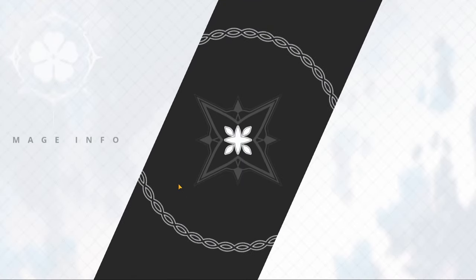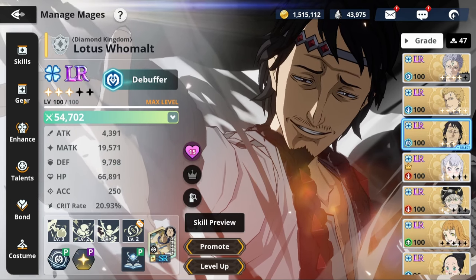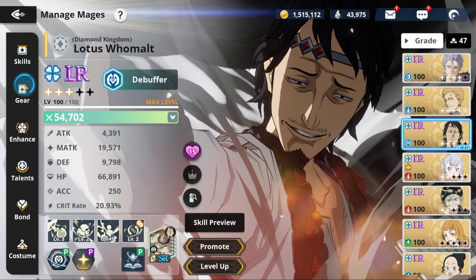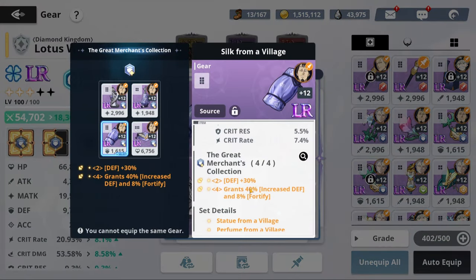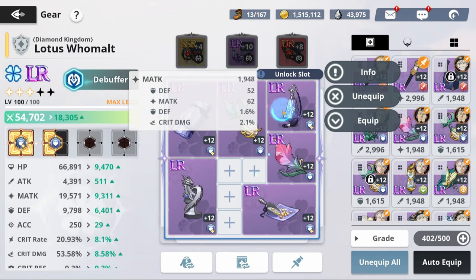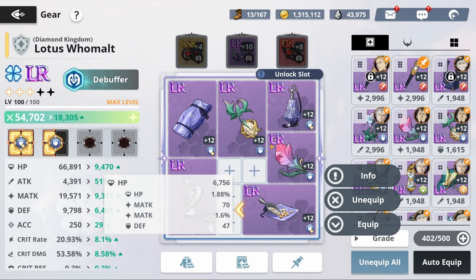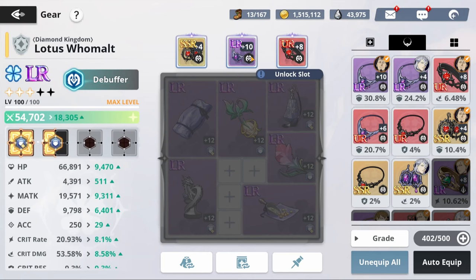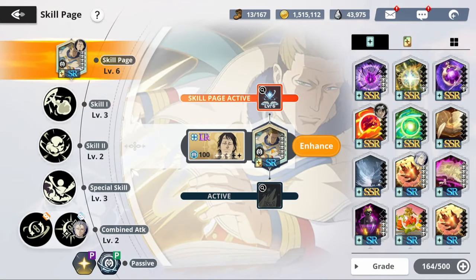Lotus has 9k defense, almost 10,000 — I can probably bump it up. I gave him full defense. He has the full set, so he's getting the 40% increase and 8% forgery, and then bonus defense. I gave him a bit of magic attack just so he does some damage, but mostly the defense stats and HP, and they're all leveled up. I got this LR piece when I crafted it — it's some 30-plus defense.